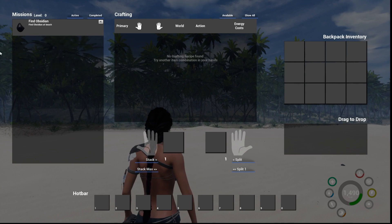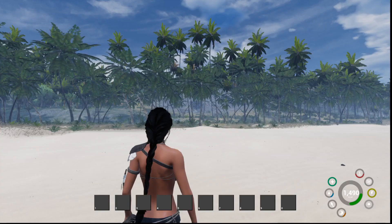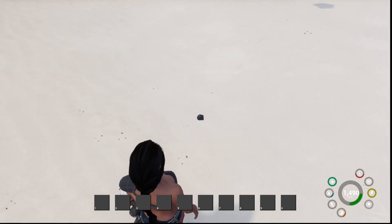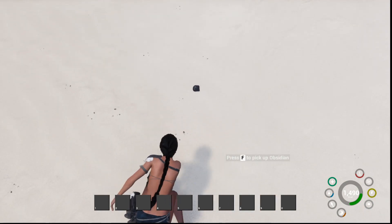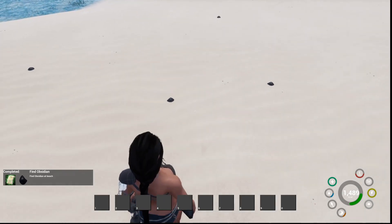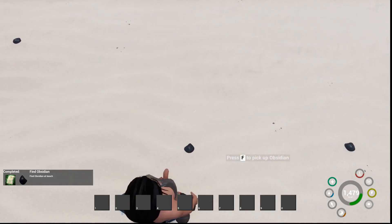Okay, so this is the HUD. It looks like our objectives, our crafting — we don't have anything to craft yet. I have no idea how this game works. I have looked at nothing on it. She asked me to try it, and since she's my sister and we share games — let's pick up the obsidian. Completed objective!